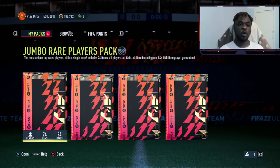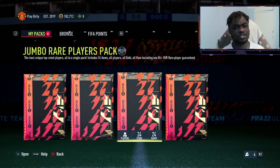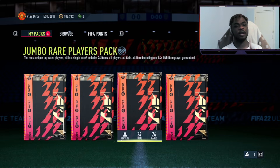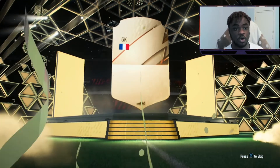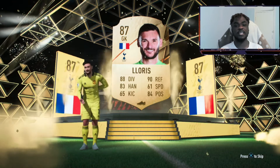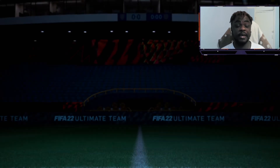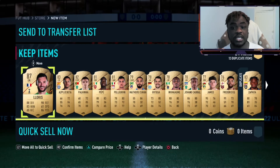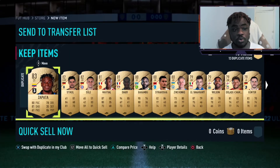That pack was an absolute shambles. Moving on to the rare players pack — actually I'm going to open one 100k pack since you get an 84-rated player guaranteed. We got Lloris the goalkeeper, and that's actually not bad because I was looking for a replacement for Alisson. He's 87-rated Lloris, untradeable — I'll take it. I hope we get someone even better in the remaining packs.